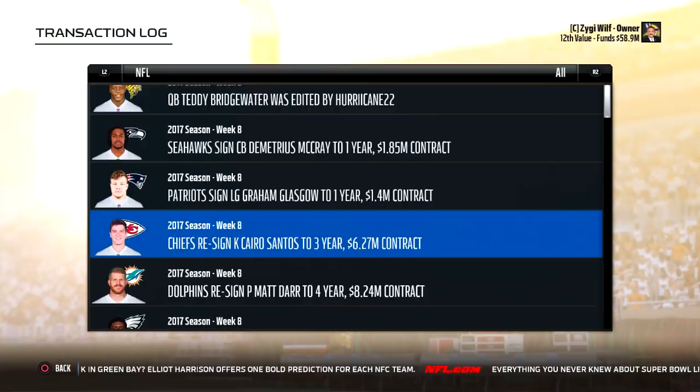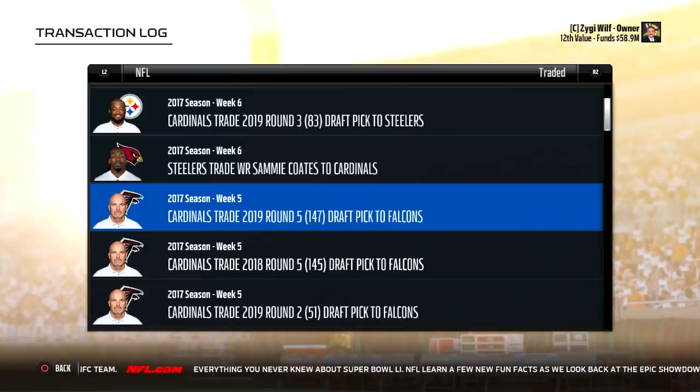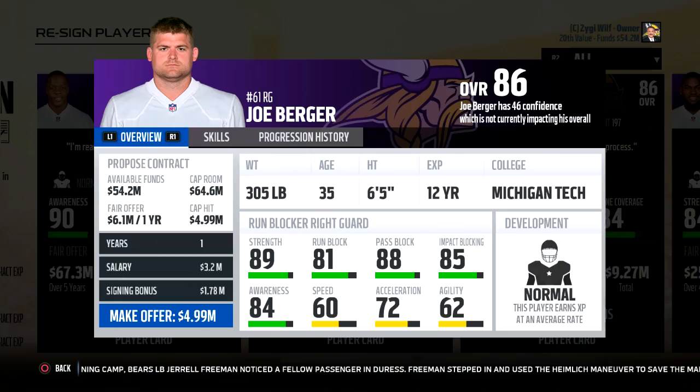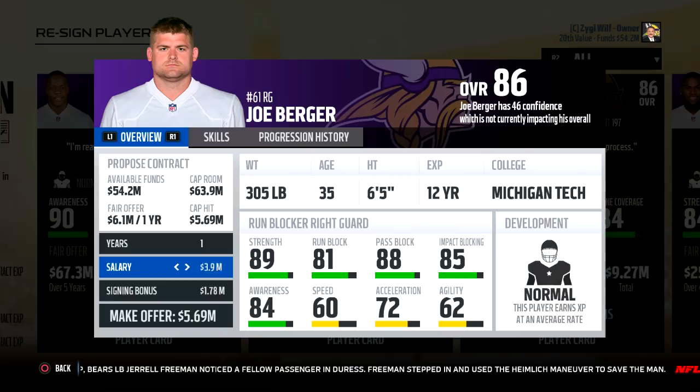I also wanted to take a look at any trades the CPU was making, and I still think the CPU is not valuing their draft picks enough. The Cardinals gave up a ton of their picks for just Brian Poole and Sammy Coates. I don't think it's wrong that they targeted those players, but they certainly gave up too much to actually acquire them.